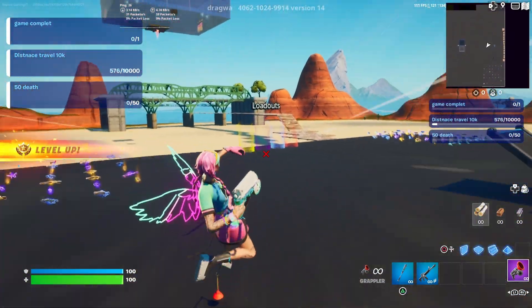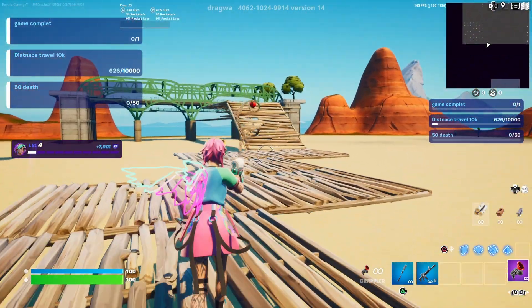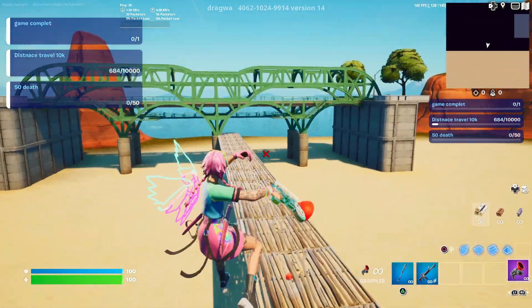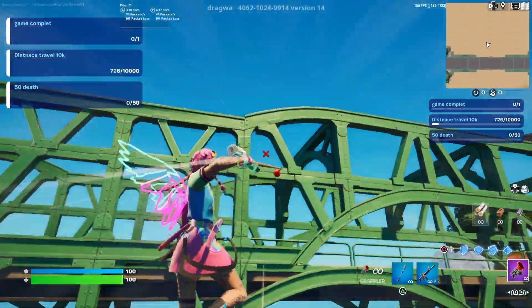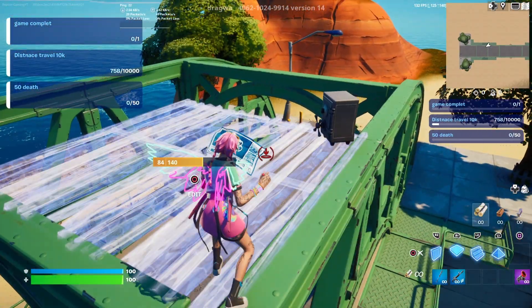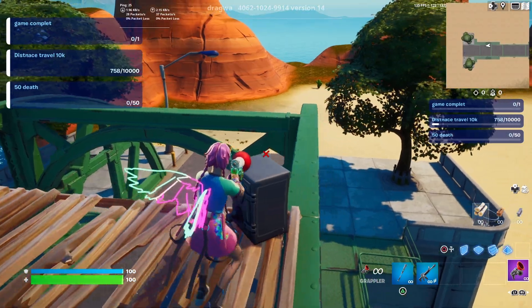Once you're done earning that XP, jump into a rift and go right back to that big green bridge. This time, build up to the top of the bridge — grapple your way over and once you're close enough start building, or just grapple up; it doesn't matter. At the top you'll see a safe. Build floors out in front of it because the button is on the front of the safe. This starts some AFK XP.